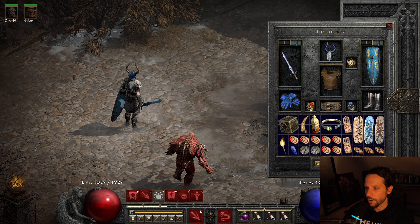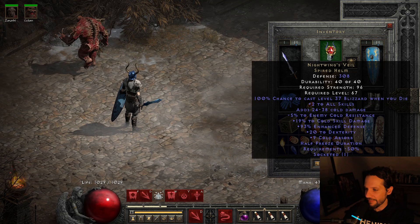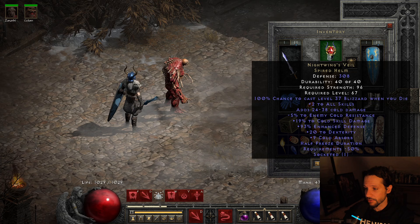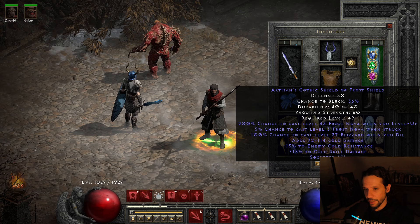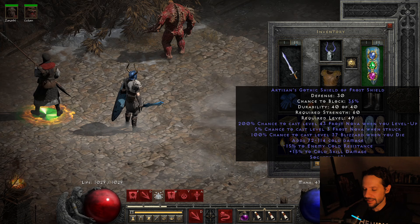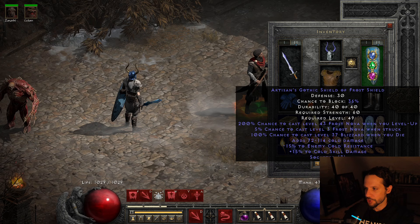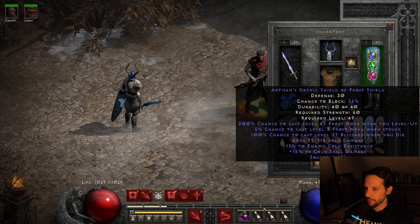For gear: Nightwing's Veil with a minus-5 plus-4 cold facet. It rolled perfect on everything else — dexterity is perfect, cold skill damage rolled 15, two to all skills, nine cold absorb. Really nice. The shield I pulled off the last ladder — just the base — and I put two perfect cold facets in it. I traded a Ber rune for the last one. It's a blue Artisan's Gothic Shield of Frost: adds 72 to 114 cold damage, minus 15 plus 15 to cold skill damage, and 5% chance to cast level 3 Frost Nova when struck.